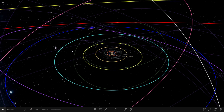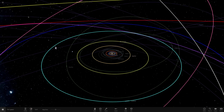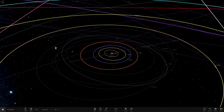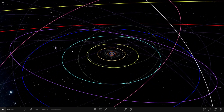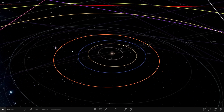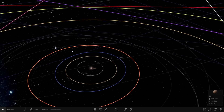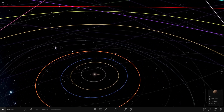Hello everyone and welcome back to another Universe Sandbox 2 video. Today we are going to be making Mars a tidally locked planet. This could be quite interesting as we've already done Venus, Earth, Uranus and Neptune. Today we're going to be doing Mars, and I think we could have some quite interesting results because it's obviously not too close to the Sun and not too far out.